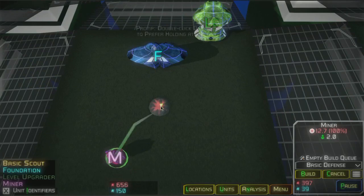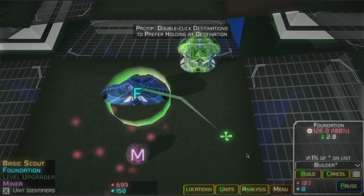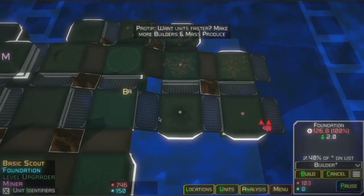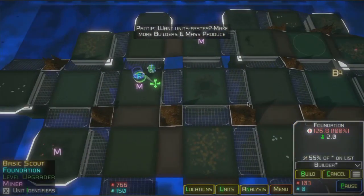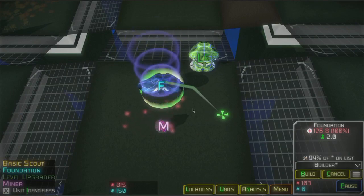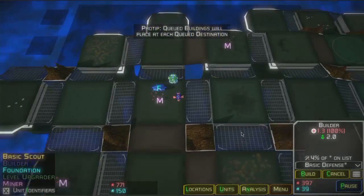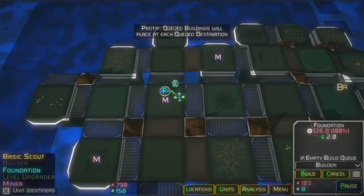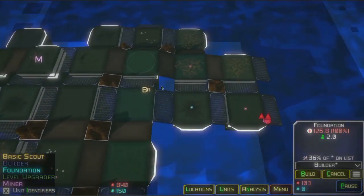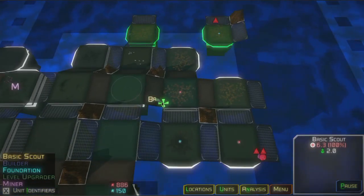Our level upgrader finally came out and it was right about at the same location as our foundation so the buildings wiggled a little bit to make room for each other. That'll happen automatically if needed so you don't have to worry too much about the size of your buildings or exactly where they're placed — they'll find a good location. So we're going to start building some basic defenses around our main base area in anticipation of retaliation when we try to expand out.